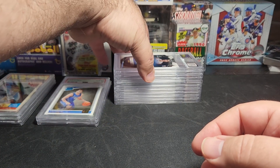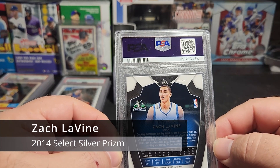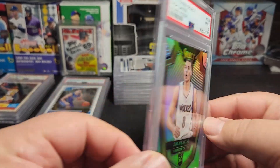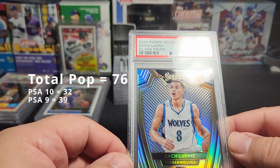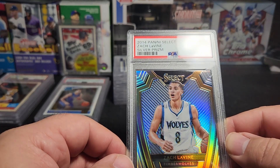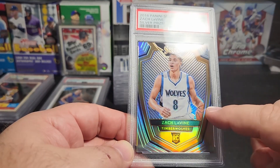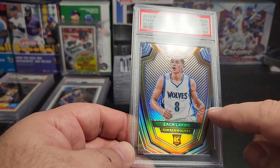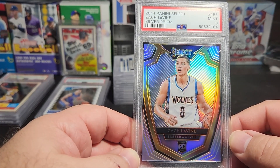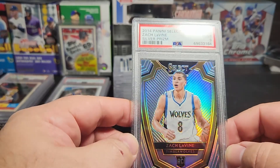Next, this is one of Ryan's cards — this is Zach LaVine from 2014 Panini Select Silver Prism. We get a Mint 9. It looks a little off left to right — not much. Looking at this card, where it hits the edge is lower on one side than the other, so it looks like it's a little bit left to right but not by a whole lot. Maybe that's what they're looking at, but it's a beautiful looking card though. Mint 9.